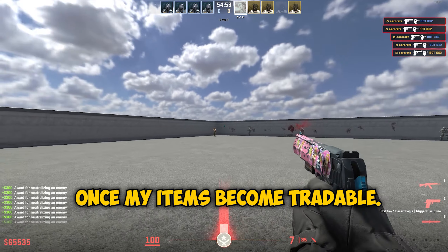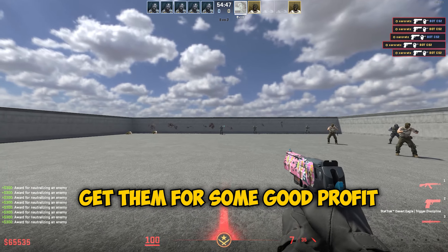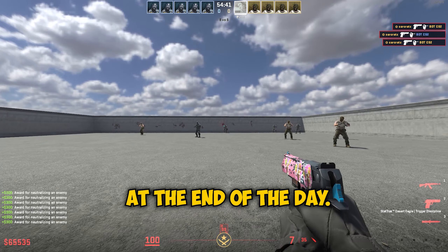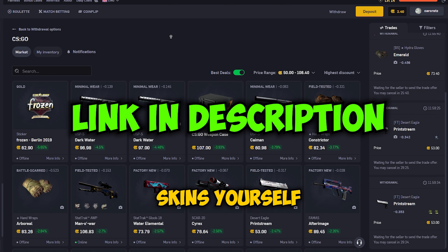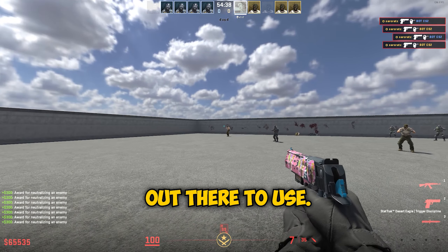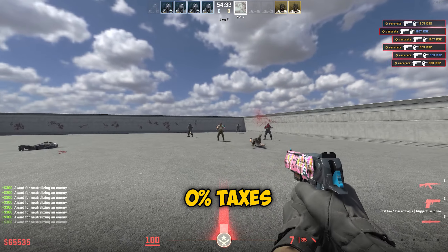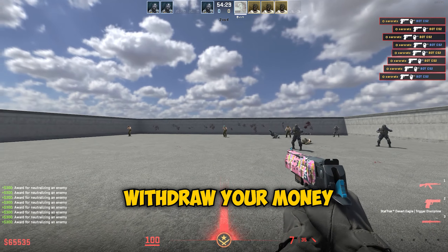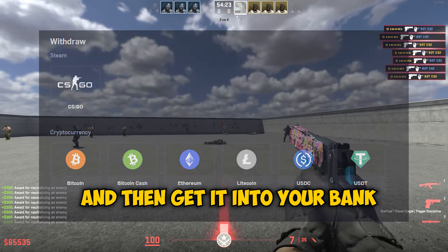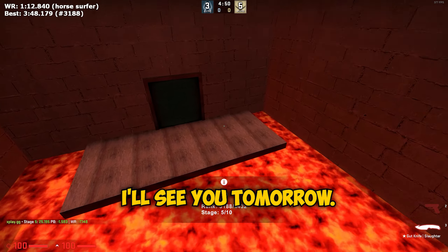Next week once my items become tradable, I'll also be trying to sell my glove cases — I hope that works because I got them for good profit last time. You can check out the site and start flipping skins yourself with the link in the description. I believe this is the best site for flipping CS2 skins because trading is peer-to-peer with no bots, zero percent taxes, and you can withdraw your money directly via crypto into your bank account. Anyway, thanks for watching — see you tomorrow!